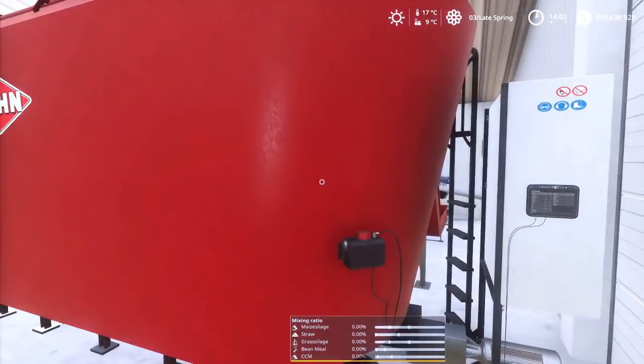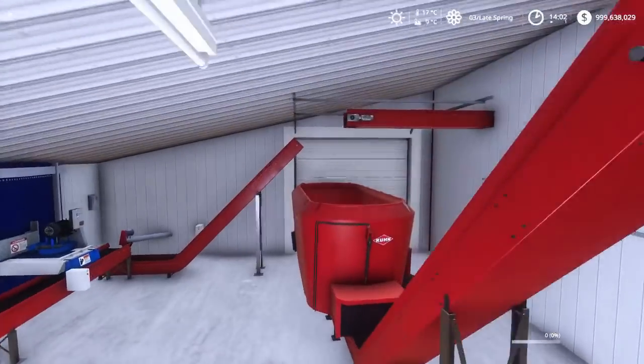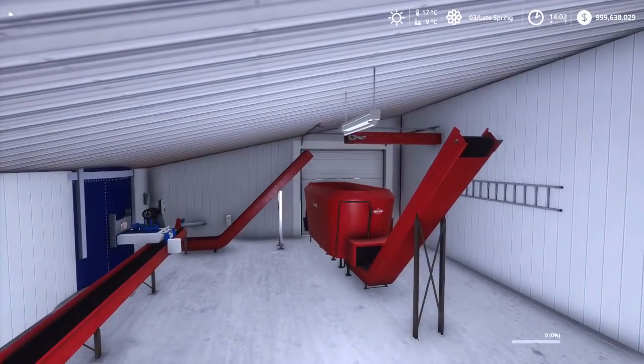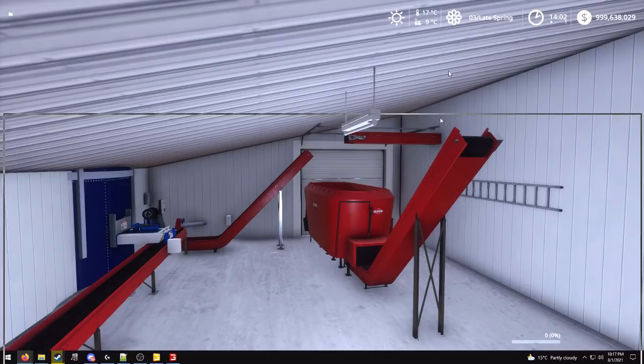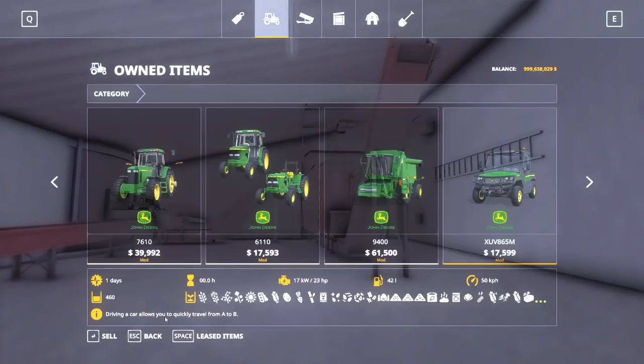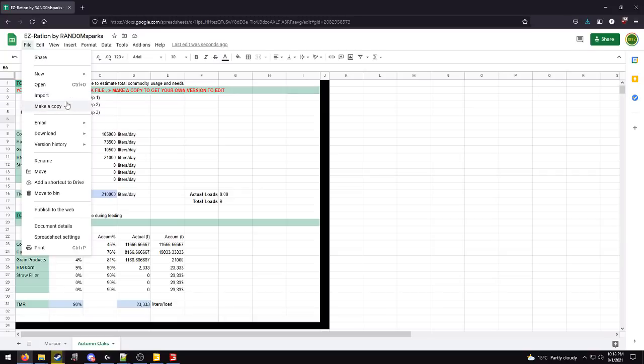Once you get the loader weaseled in, get over here. The camera is messed up being a stationary vehicle. This is your mixer. To use it, pull up your feed table. Let's say we're feeding 140 cows today — the feed rate on Autumn Oaks is cranked up by three times. This mixer holds 26,000 liters. To get the Autumn Oaks feed table, switch to Autumn Oaks at the bottom, click File, then Make a Copy — you cannot edit the original. Click File, Make a Copy to get your own version.